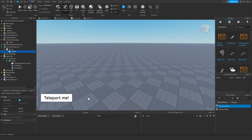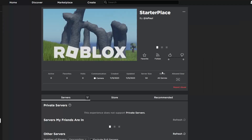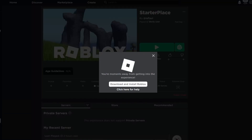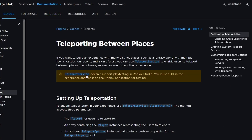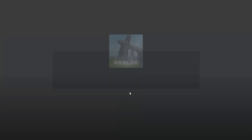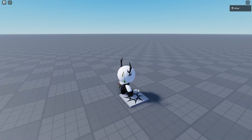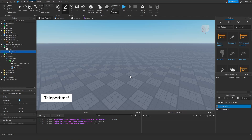Since we can't play test this in Studio, I need to publish the place. This is the starter place — just play it, because as it's also written in the documentation, TeleportService doesn't work in Studio. So if you press on the teleport me button, it's going to teleport us to the other place — and as you can see, we are here now. That's basically how you teleport a player or players.